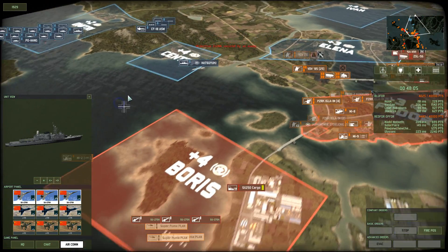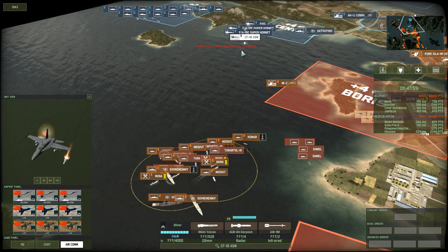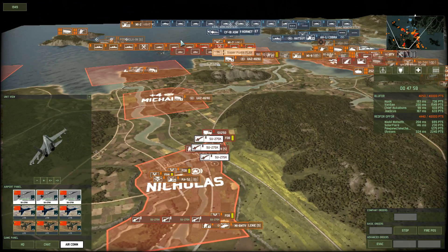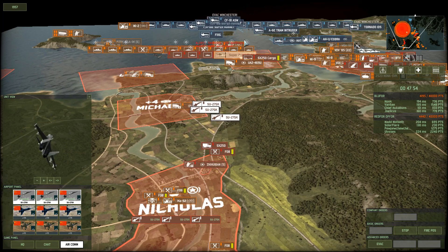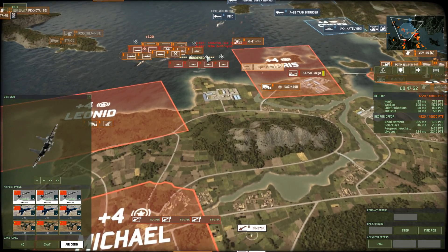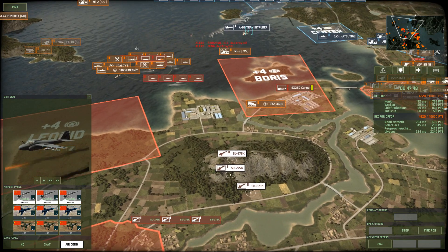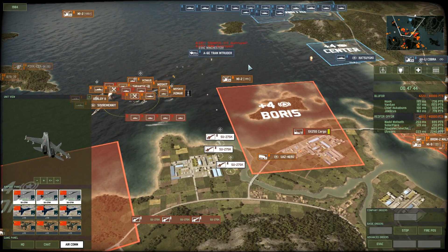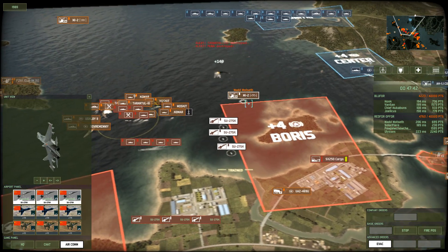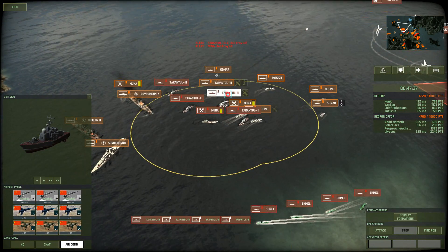They're actually bringing their boats in for a little attack run, which is rather interesting, and bringing in a swarm of fighters to do some damage. They managed to take out one of my boats and my supply vessel. Hopefully I can nab this intruder plane — yes, we caught one of his planes, and that was a fairly expensive plane. But those boats were also fairly expensive too.